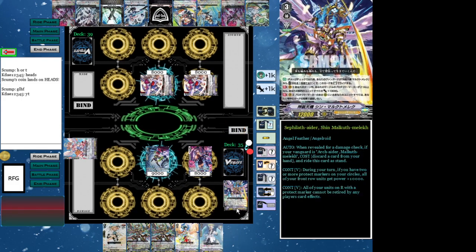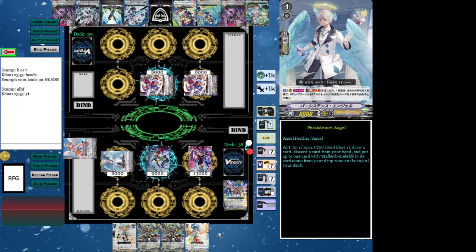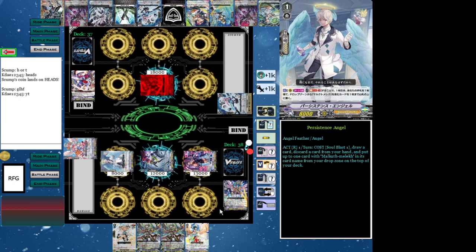Which is Persistence Angel. So at this point, I discard Malek Malek because I can always resurrect it to the top of my deck with Persistence Angel. So at certain points in this video, you will see times where I actually go for...